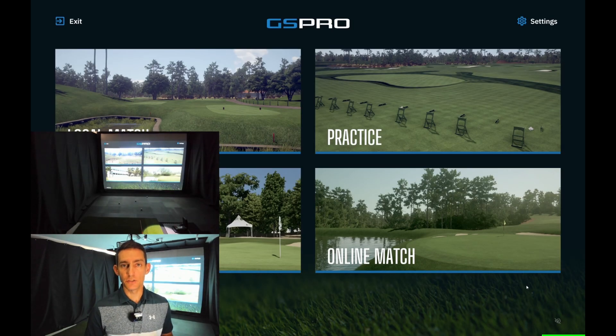G'day guys and welcome back to the channel. Today I've got my second round of the Pro Tour this week, which is being played at Redhawk Ridge Golf Club. I've had a look at the leaderboard — the first round I had 10 under, but I feel like I left a few shots out there and missed a few short putts. I'm currently in a good position, but to get into the top three, which is my goal this week, I've got to shoot 13 under par. 22 under par is currently in third place, so the goal for today is to shoot 13 under and get into that third place.